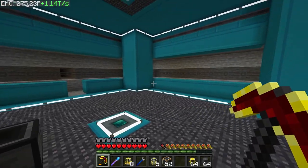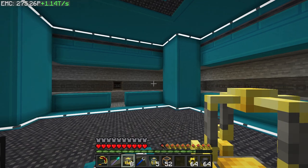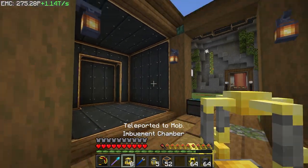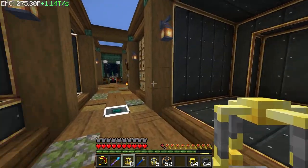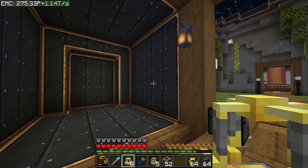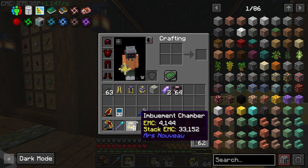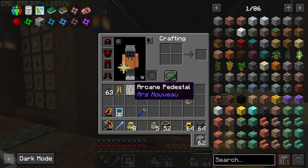Before we do that, I'm going to go ahead and automate the source gem singularity because we started that process early on. We have the one up by our initial setup with the energizing arm, and we only have like 30,000 or something, so we need to get that up because you need 420,000.